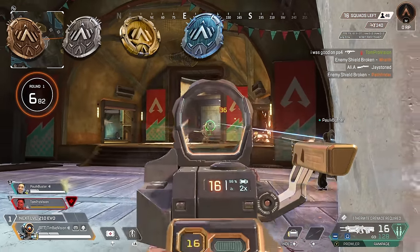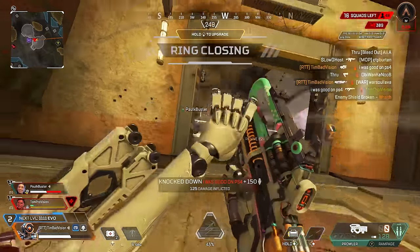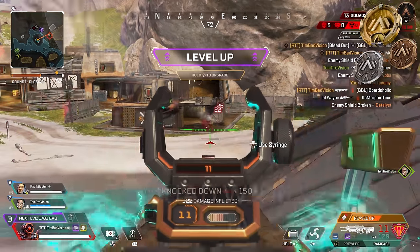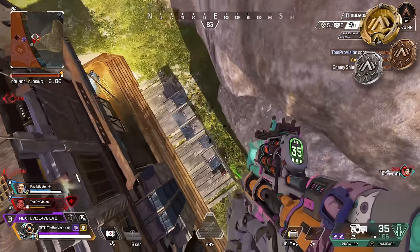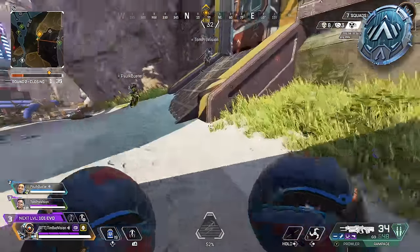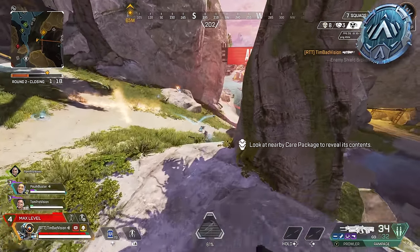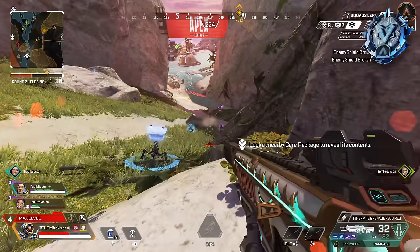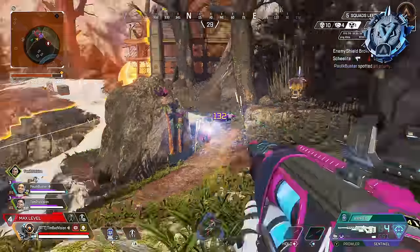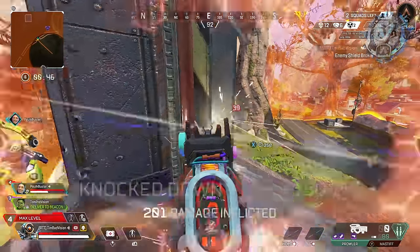Speaking of ranked, here's how to get the optimal gains in the new system. The root goal hasn't changed — placement is king, but you will need some KP when you get to diamond and above. For rookie through gold, prioritize winning the game, but taking an early to mid-game fight is the way to go — not 50-50ing off the drop, but getting an early fight when more than 10 teams are left. In platinum, prioritize the first half of the game with getting one fight and one squad wipe — that's 3 KP — then chill till end game to limit third-parties and improve placement. Once you get to diamond, still get that early 3 KP fight, but also be a little riskier with one mid-to-late-game fight for another 3. Six KP is ideally the goal at any rank — two squad wipes and a good placement will get you to Masters.